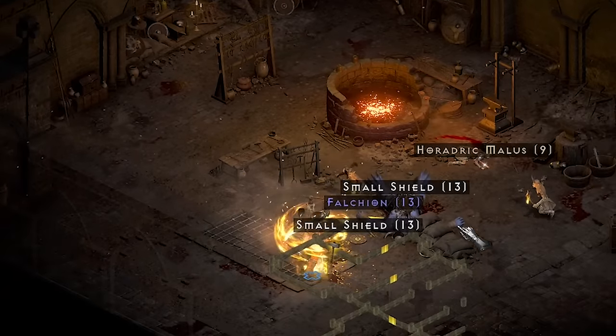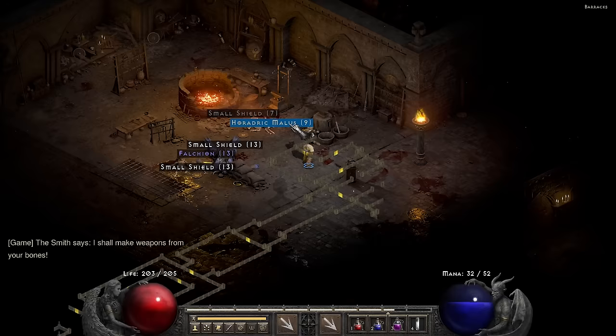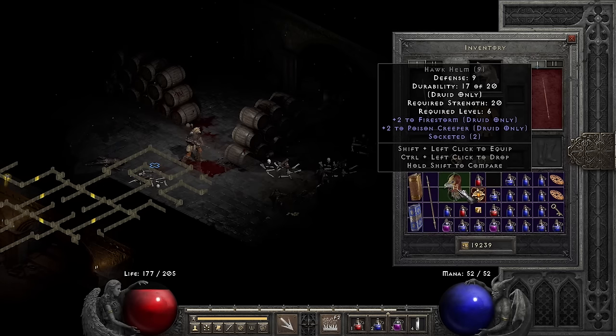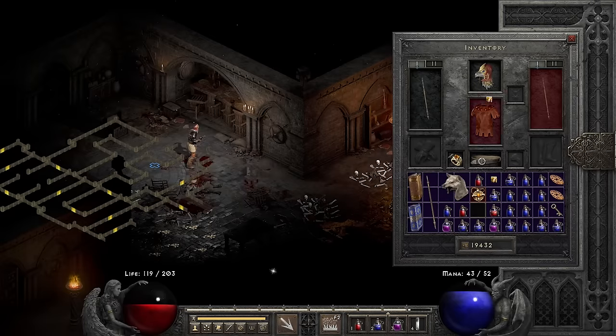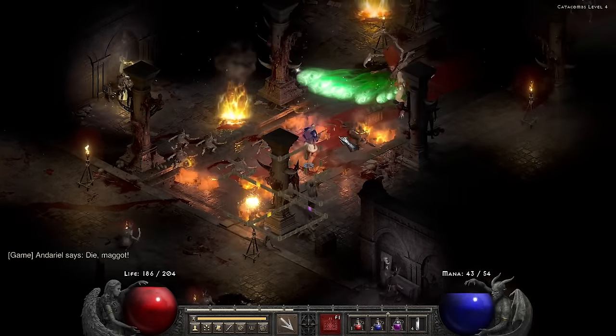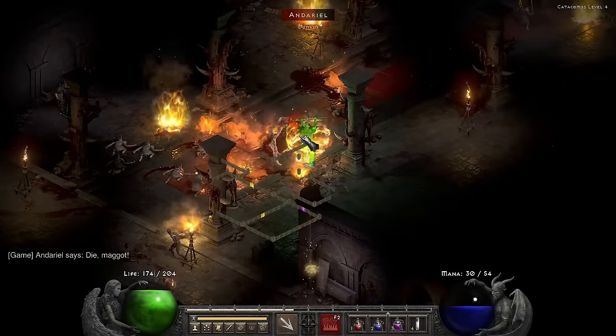I make my way towards the Smith, who I very easily kill. One thing that does happen when you do a run like this is I am way higher level than usual — I'm level 17 and still in Act 1. I find a helmet with plus two Firestorm and immediately dump a bunch of Topazes in it because I'm gonna need some gear, then head towards Andariel, who I just kindly evaporate.